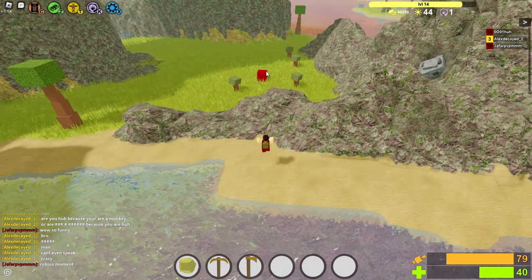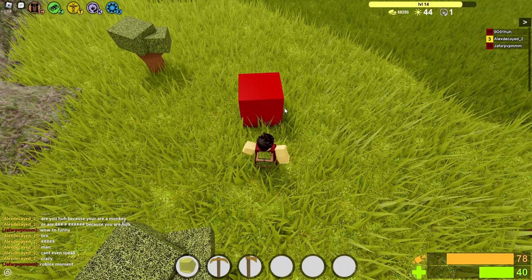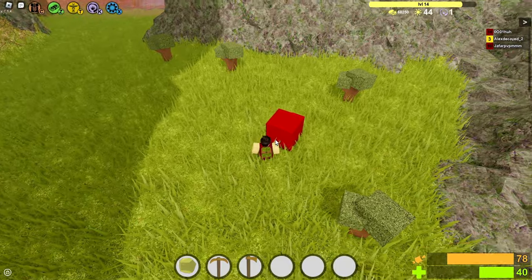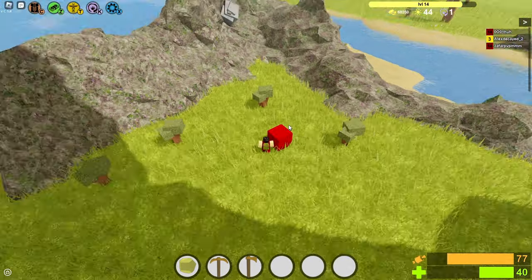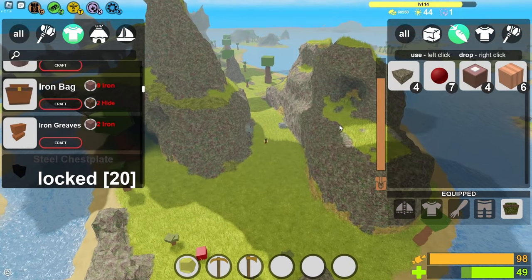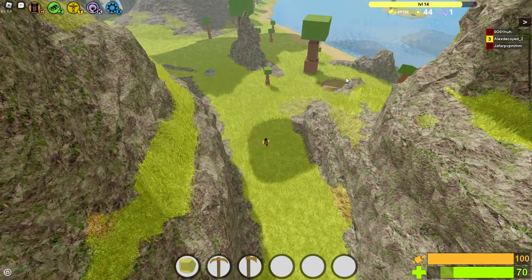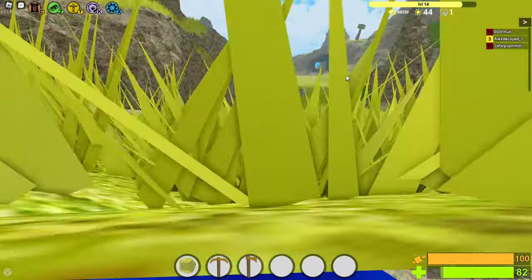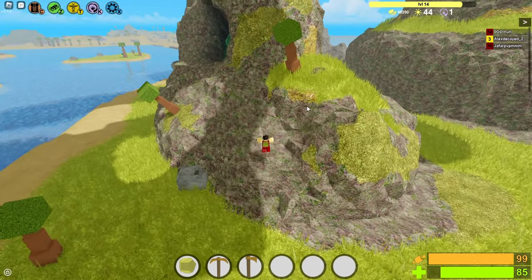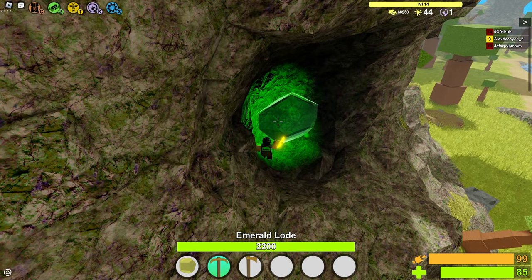For those of you who have never developed a game before — this marker is basically not supposed to be visible. This is supposed to be a marker for where meteors spawn, so it's only supposed to be visible in Roblox Studio, but I think they maybe accidentally changed the setting to make it visible, which is very funny. One of the features of this game is right there in the name — Overheal. As I'm eating things, it's overhealing me, and that is one of the main features of this game.